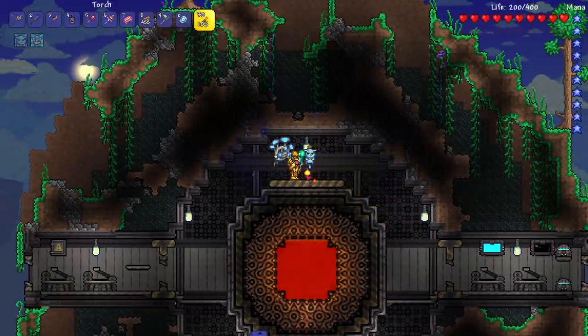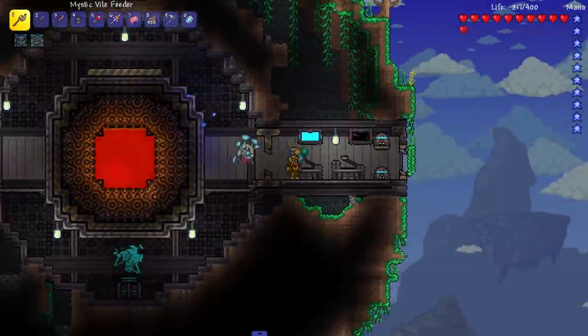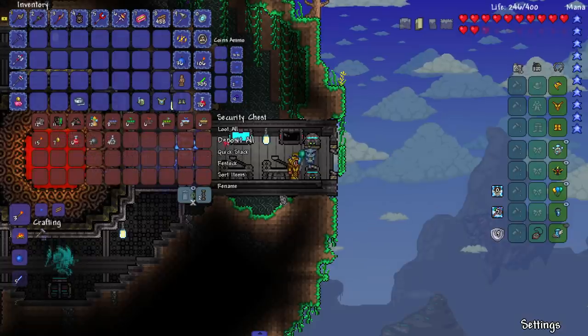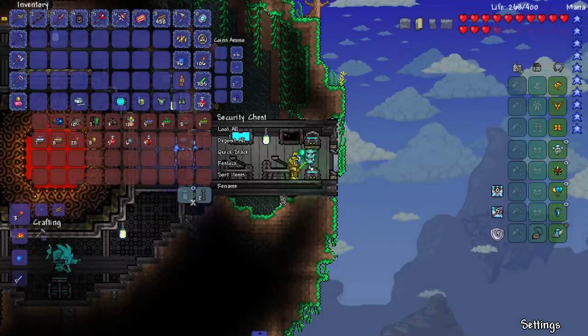So I killed the turret — almost died, I think I had eight health exactly when I killed it. People told me to just mine them with a pickaxe but you can't use a smart cursor, so there you go. Then I noticed there's some chests up here. Look at this — they just threw seven gold in here just like that, and then we got Dubious Plating, Mysterious Circuitry, Draedon's Charging Station.